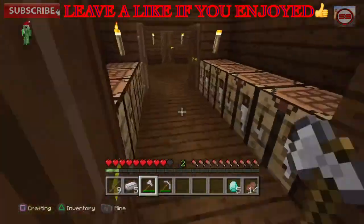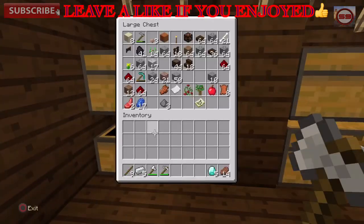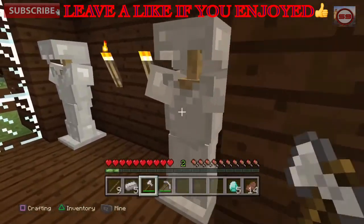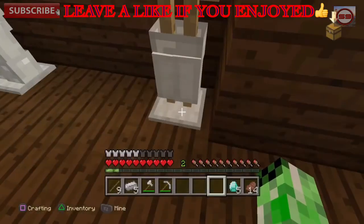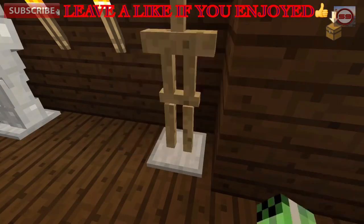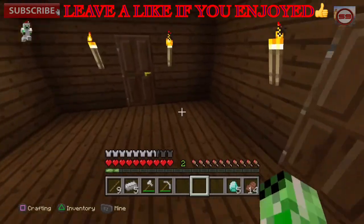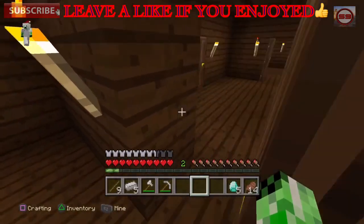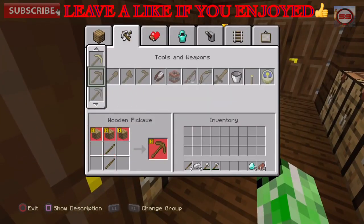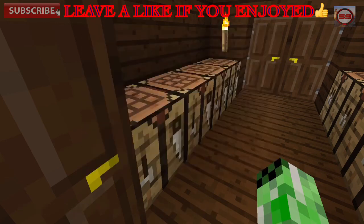Let's get right into exploring. I need to get my iron armor, get a sword, and get all prepared. I'm not gonna bring the diamond pickaxe because I'll probably die anyway. Good — got the armor and I should have enough for a sword. It'd be amazing to have swords and pickaxes both enchanted — so overpowered.